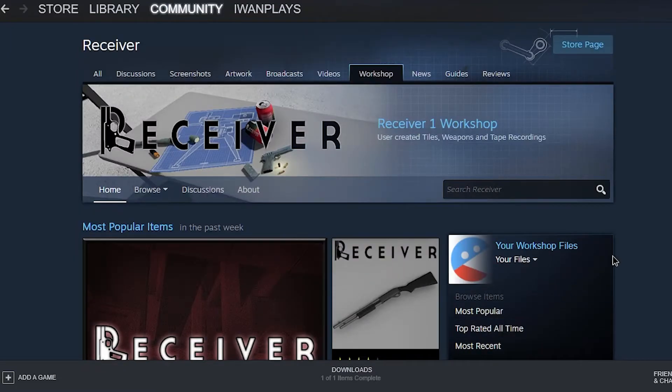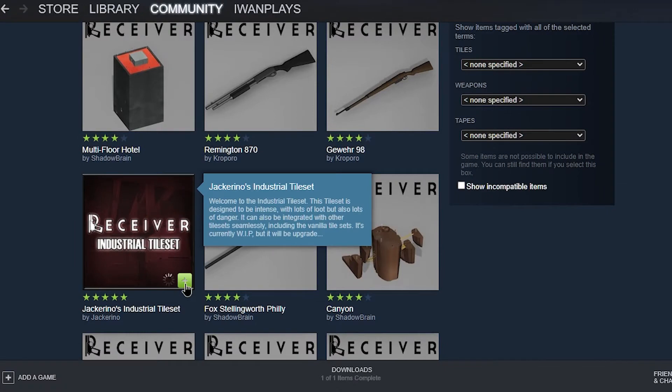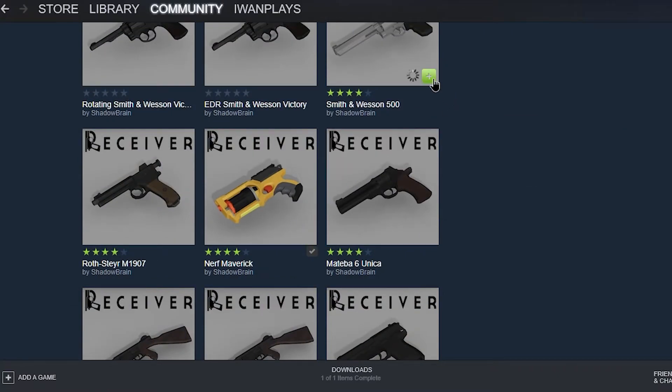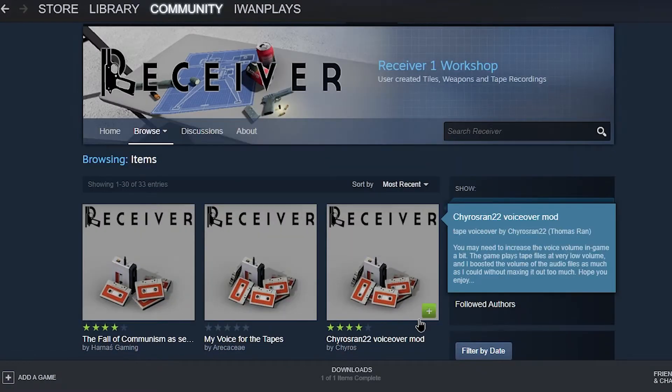You can check out the most recent ones — for example, Industrial Tileset, a must-have. Let's get the shotgun, the Nerf gun, and the Smith & Wesson 500. Maybe a tape mod as well.